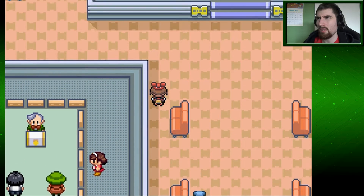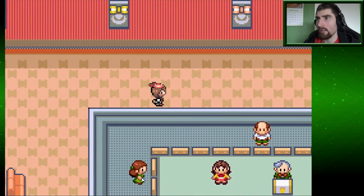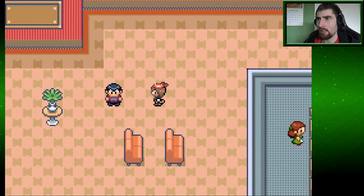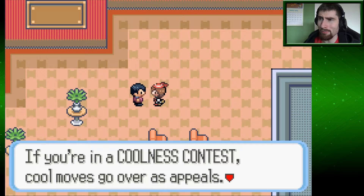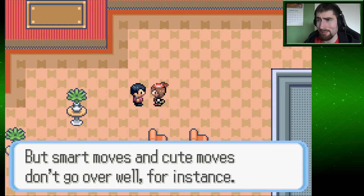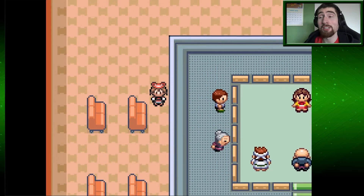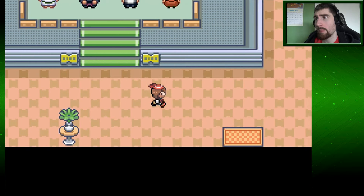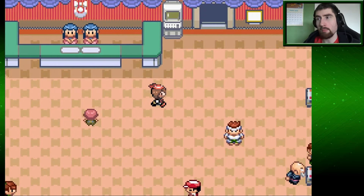No idea — that's in Swedish. No reason to check in with the people up on the contest floors, don't really win anything by that. I've entered a bunch of contests, so I'm seeing how things work. If you're in a coolness contest, cool moves go over as appeals, but smart moves and cute moves don't go over well — because they're on the opposite side of the spectrum, as I've learned. So, a lot of contest halls. I'll go ahead and make a Pokéblock real quick.